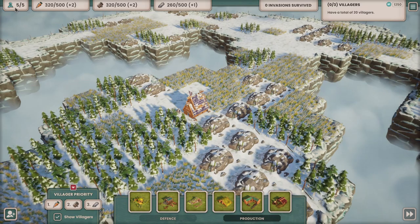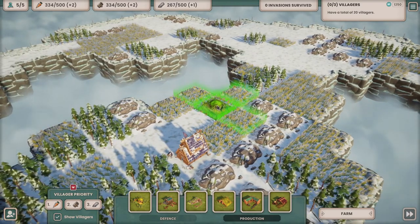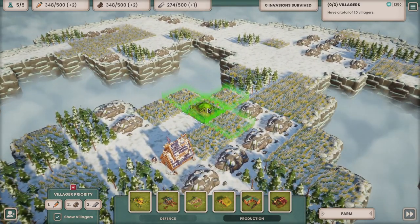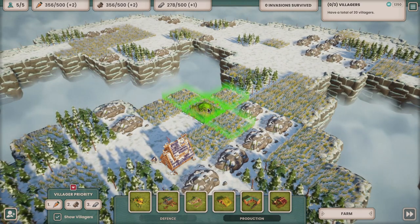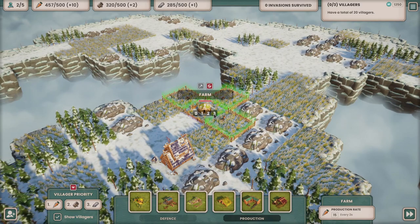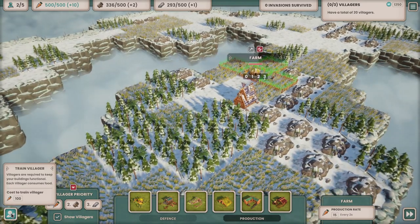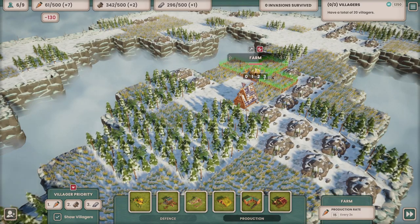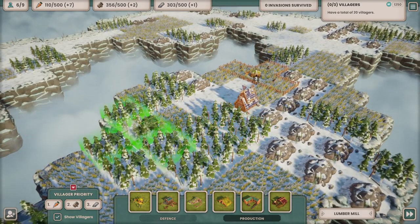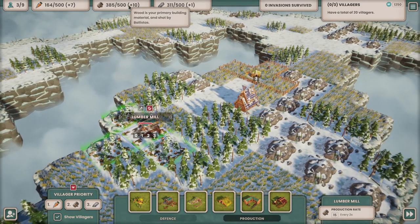We've got five villagers right now, just sitting about doing nothing, so let's get some farms in. When we put a farm down it works all the adjacent tiles, and the more tiles it works the more food we get. We can only get three adjacent fields here - that's fine, we'll put a farm just there. The game determines three people will work this farm, so our food has gone up. We can also buy more people - costs 100 food to get more villagers. Let's get a lumber mill as well - it works the adjacent forest tiles.